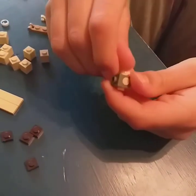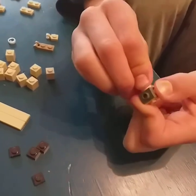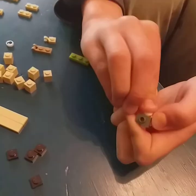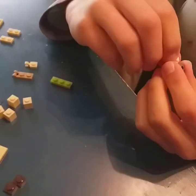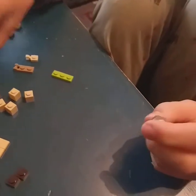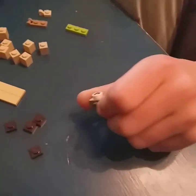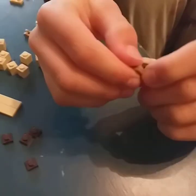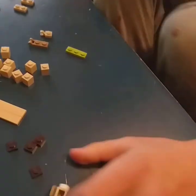Next grab the eyes and place them onto each side facing forward. These camels look like they want to kill you in Minecraft — it's weird but okay. Then add the little snout, which is a dark tan 1x1 tile, and place it like so.